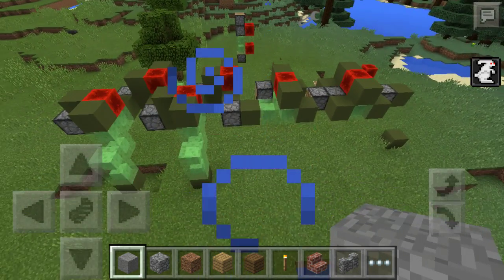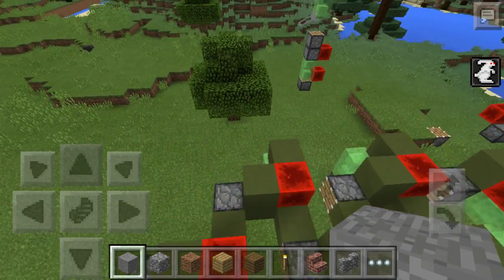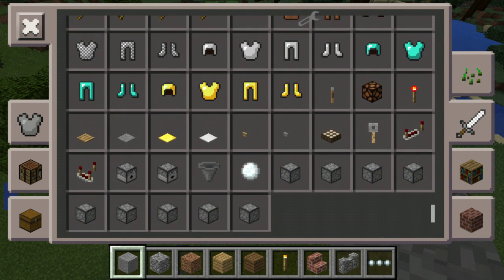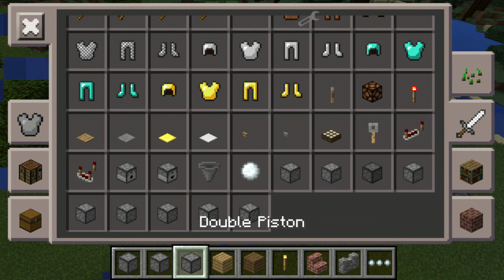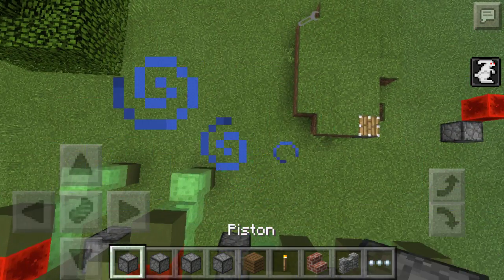Hey guys, Jed and Emch here. I'm bringing you today the More Pistons mod. There are nine different types of pistons in the sword section where all the redstone is, and I won't show you all of them. So this is the normal piston — they don't work totally like they're supposed to.